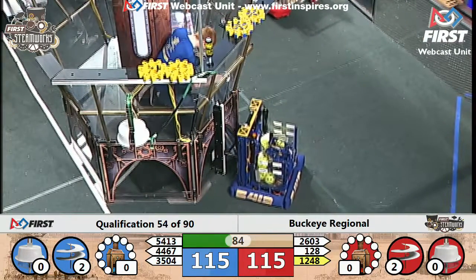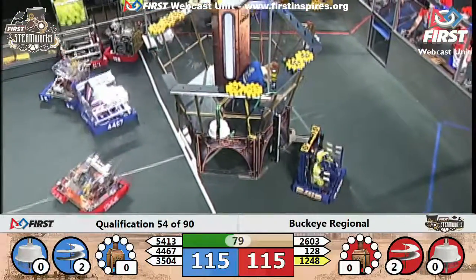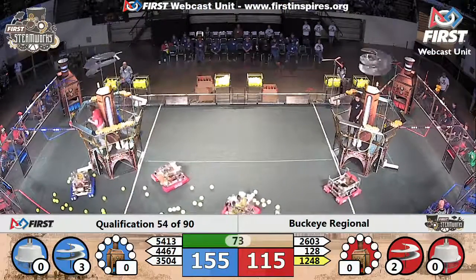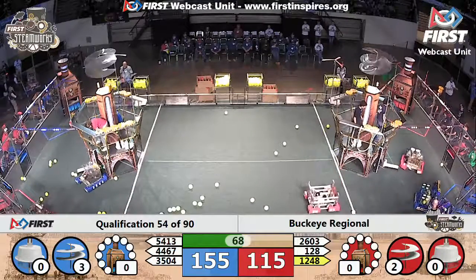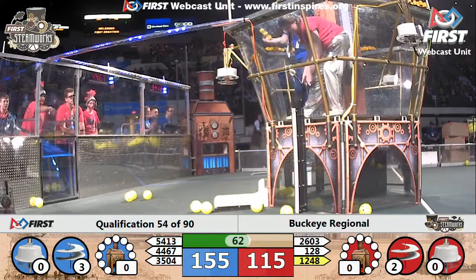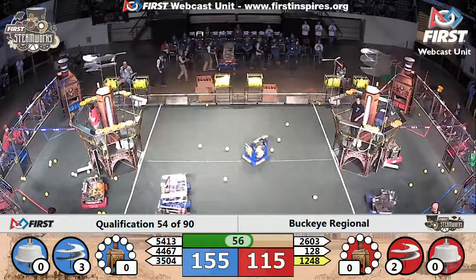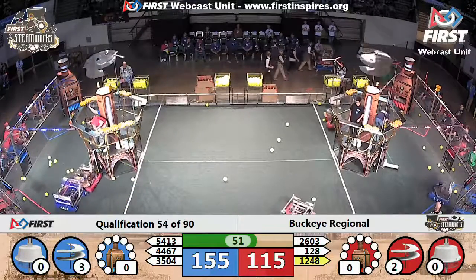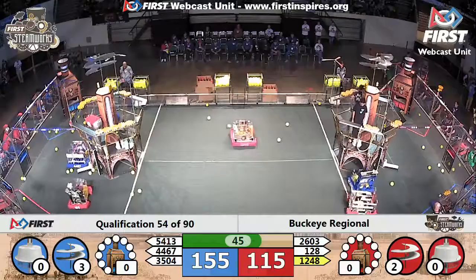3504 for the blue alliance with a gear in tow slams into the red alliance defender, trying to squeeze its way through the gap. It does so, but runs into 128, which releases fuel out onto the field. 3504 is now in position, trying to leave a gear on the peg — it's there! The lift comes up, pilots aboard the blue alliance airship have it in their possession. They add it to the gear chain — they've got three rotors turning now! Red alliance with two. 155 to 115, blue alliance out in front, about 45 seconds left.